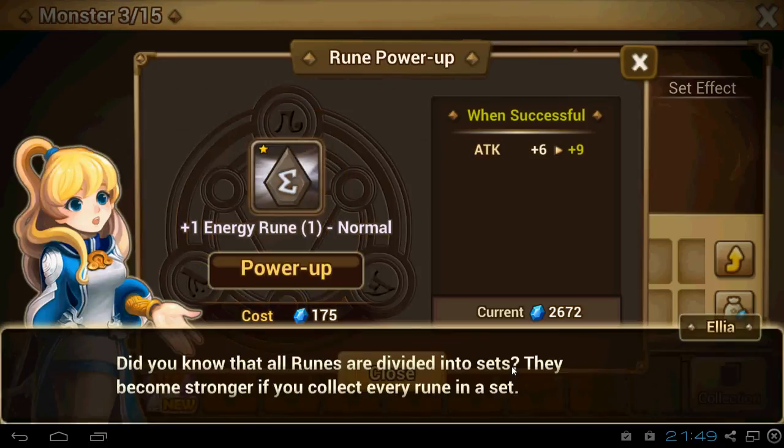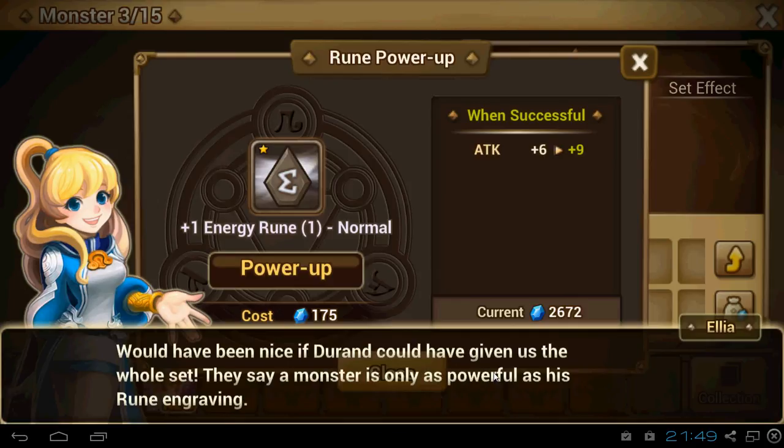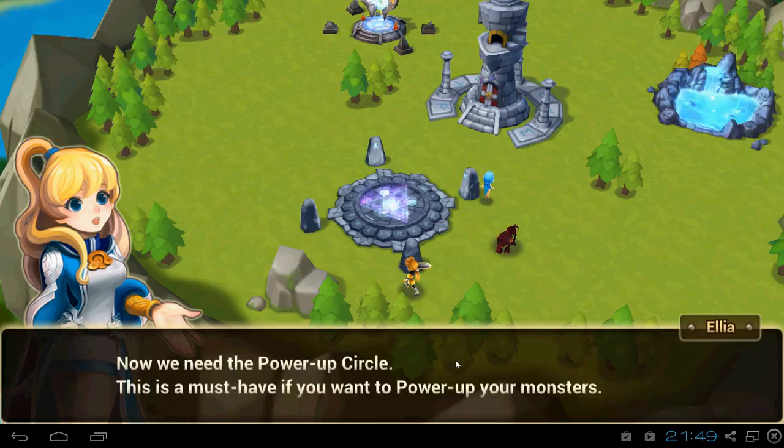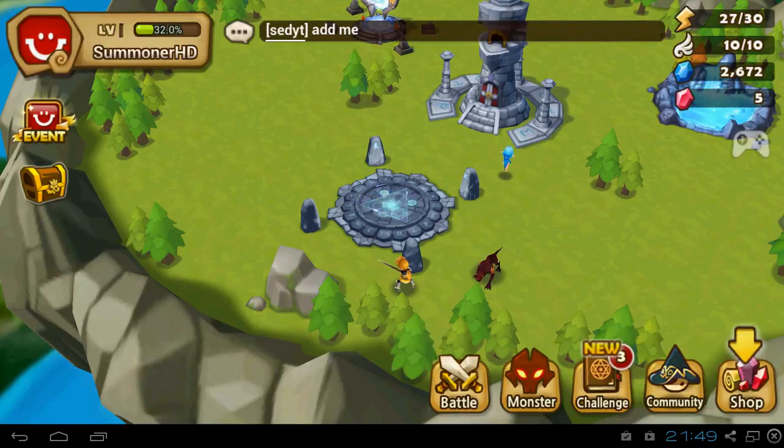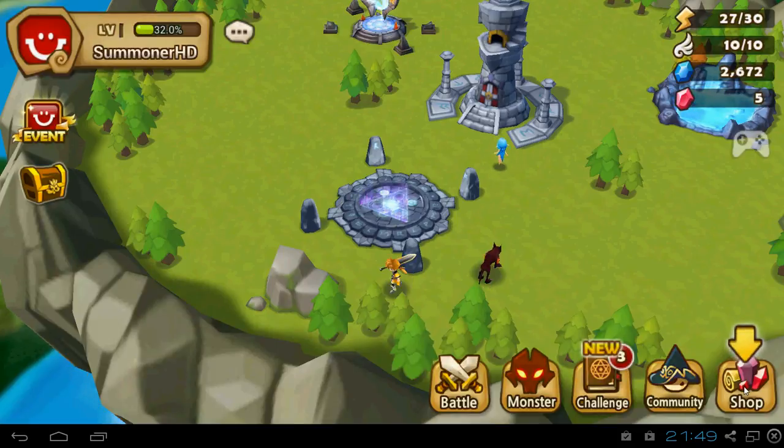So let's check mobs. We got Fairy and some runes. We got currently one energy rune with attack — one star. It's not great, but for the beginning you can use it.